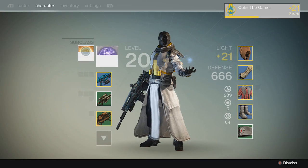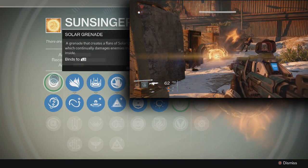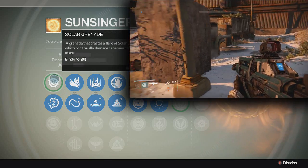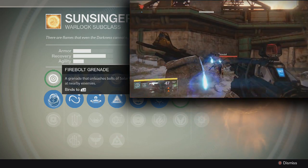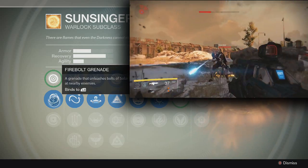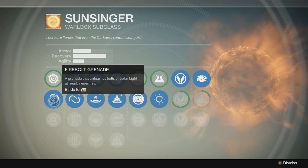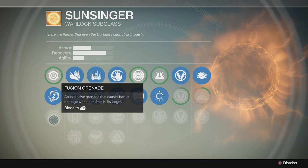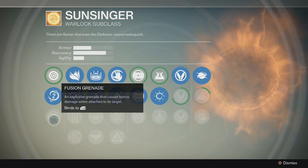Alright, now let's go over to the Sunsinger, which is the offensive class. Right here you have Solar Grenade, which is just like the Vortex — not that great. Since I don't like the Vortex, I most likely won't like the Solar Grenade either. Down here is the Firebolt Grenade, which I actually really love using. It's kind of like the third grenade for the Voidwalker, but I like it because it damages enemies when the shockwave comes back in as well — so it damages them on initial hit and when the shockwave falls in, making it a lot better in my opinion. And there's also one I don't have unlocked yet: an explosive grenade that causes bonus damage when attached to its target, so essentially a sticky grenade.